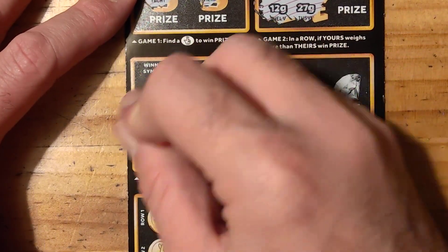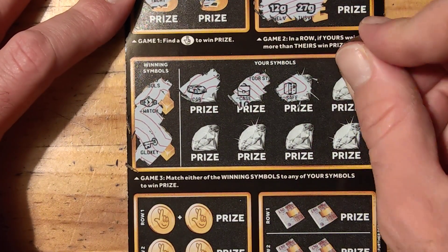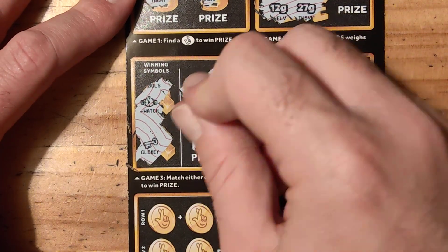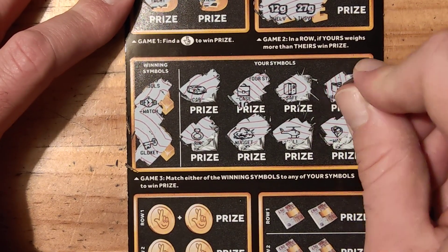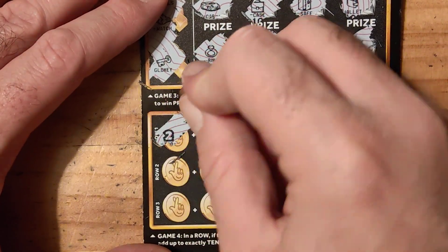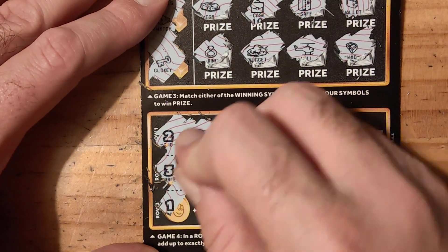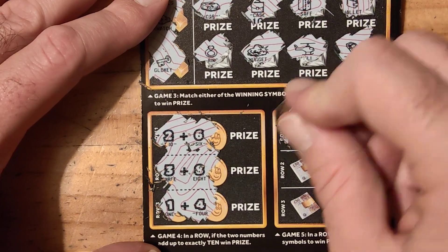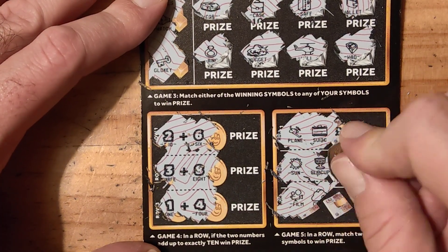Watch, and a gold key, car, case, safe, wallet, ring, nugget, helicopter, and a wad. Right, can we add up to 10? 2 and 6. 8 and 3, well 3 and 8. 1 and 4. Playing in suitcase. Sun and gold cup. Film and a cloud. Gold. Right. Last one.